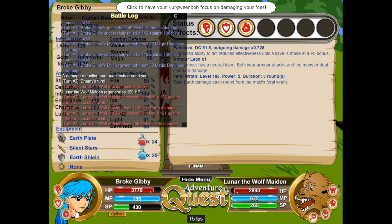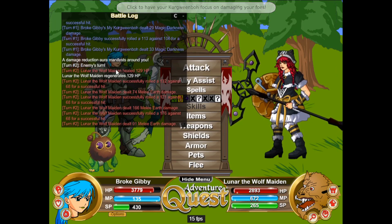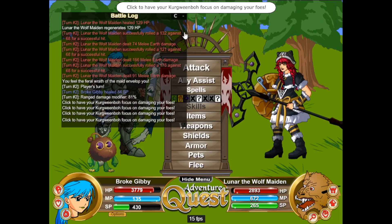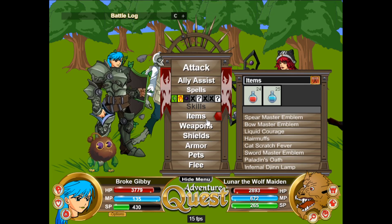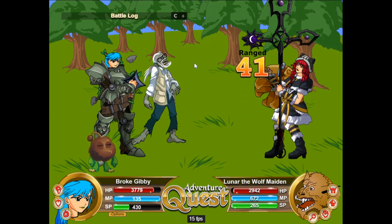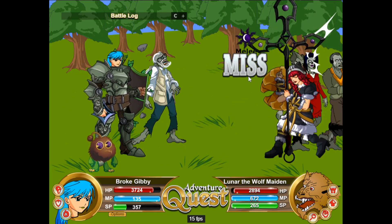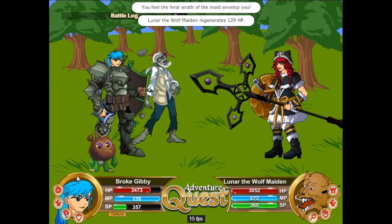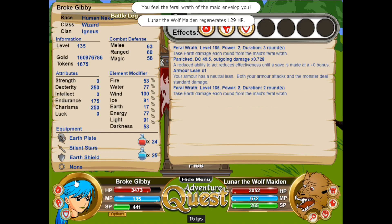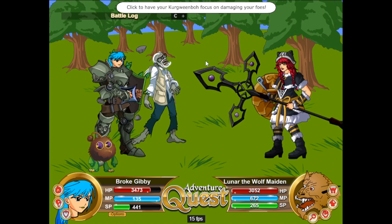A damage reduction aura manifested around me — that was from Kerguinbow, my pet, I just forgot I had it. Then she burned me on her turn. The first attack not only doesn't do damage, it heals her, which is a little unfortunate. I wonder if I'd be better off not attacking. Two stacks of Feral Wrath — they stack independently, interesting.